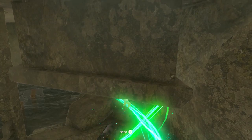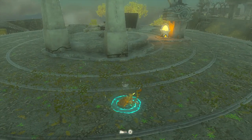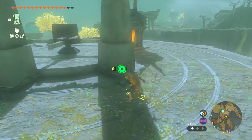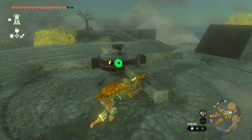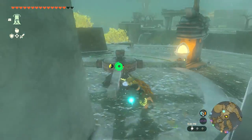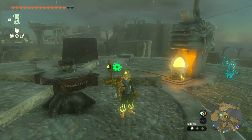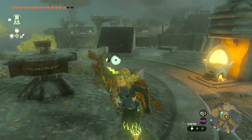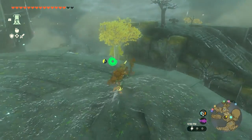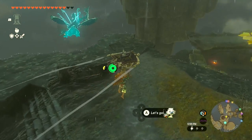Going up here — what is with this? This will launch me over there, which is great in some ways because that's the way I'm headed. But there's not really a clear way to get to the shrine still. I'm sort of obsessing over it, but it's good to get this. I'm just trying to figure out what to do, because it's right under us right now.